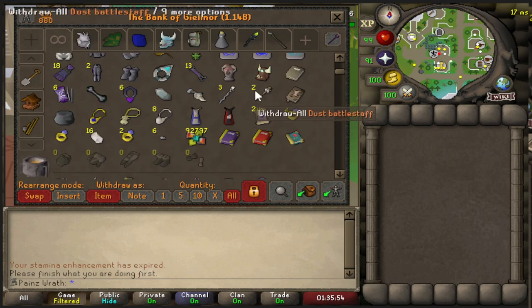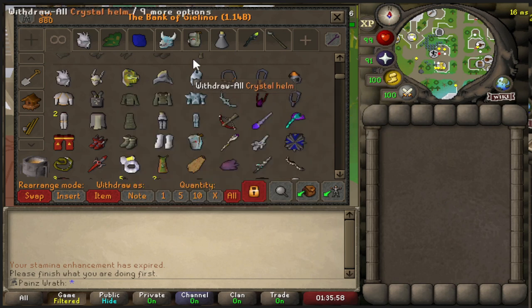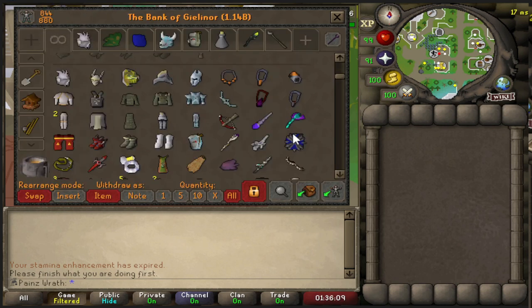Now I'm working on shards — crystal shards — about a hundred away from corrupting the bow. My armor is still at 250 charges, so I'm going to need more shards to fill those out. I've been thieving the elves here. I've only gotten one crystal seed drop, which is technically two — 300 shards — in about 3000 pickpockets. So I'm getting pretty unlucky there, but we're going to keep grinding.